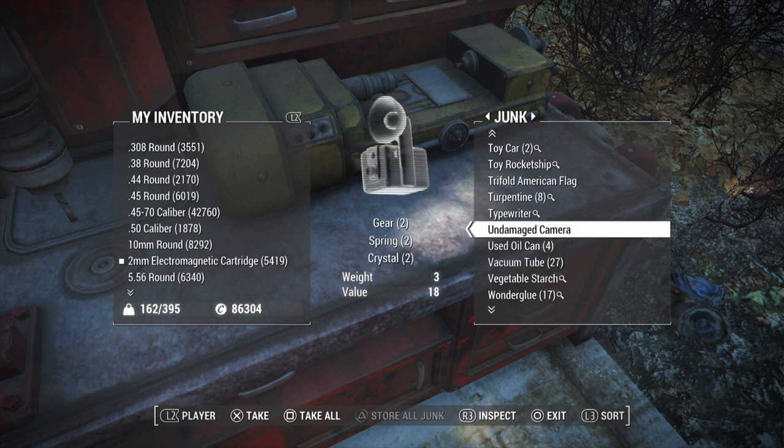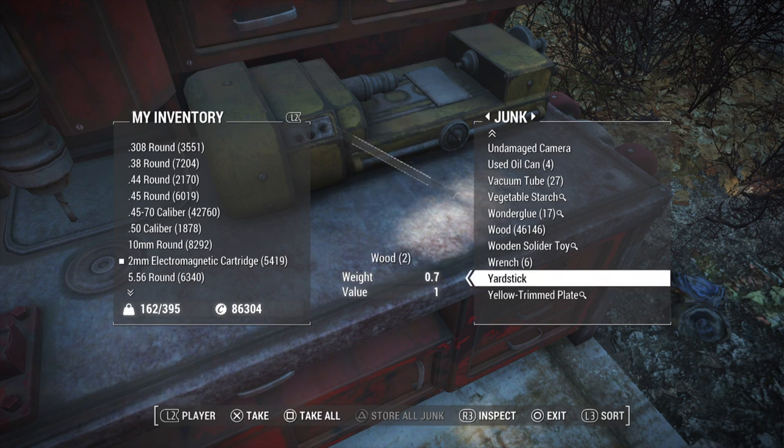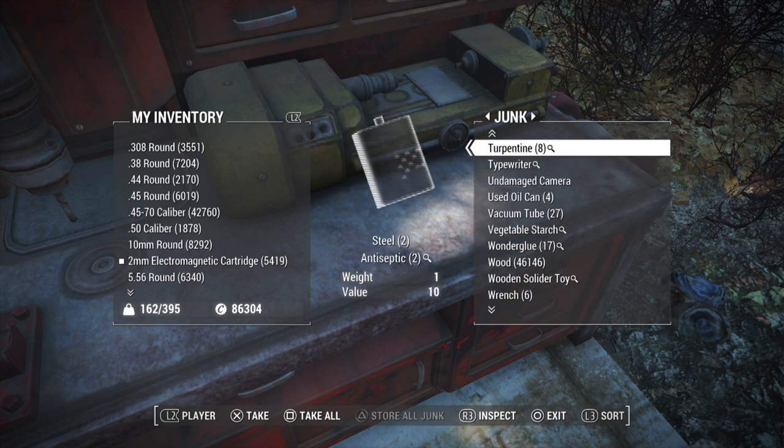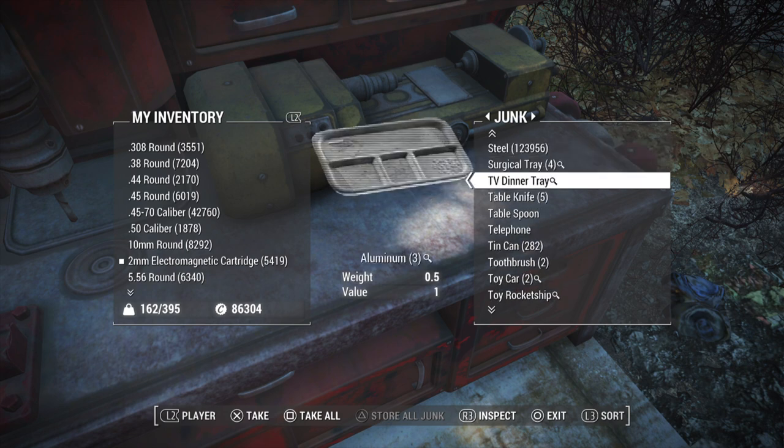So if I duplicate a damaged camera, instead of me getting two damaged cameras, I'm just going to get the damaged camera back, but I'm also going to get two gears, two springs, two crystals. That's the same thing that will happen if you do it with weapons and armor — if you scrap weapons and armor, you'll get the weapon back, but you'll just get steel or rubber as well.